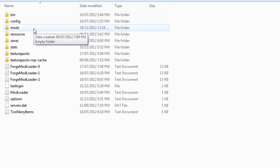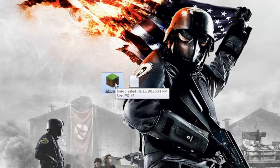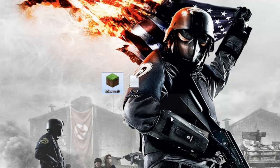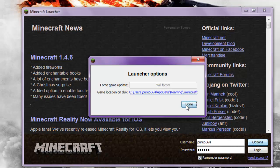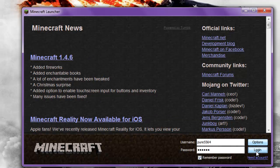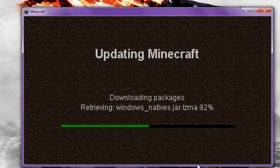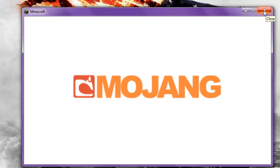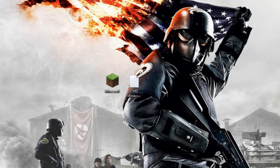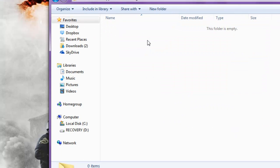Once you've done this, open up Minecraft and wait for it to load. Then click Options and then Force Update, and log in. This will update your Minecraft and reset everything, removing all mods you have installed. Once that's done you can close Minecraft, then open back up the .minecraft folder. If you check your mods folder there should be nothing there.